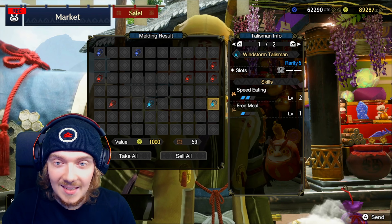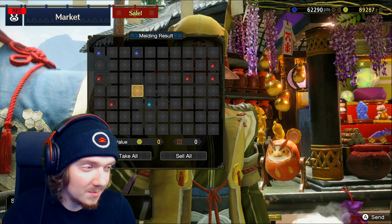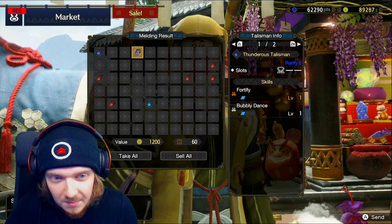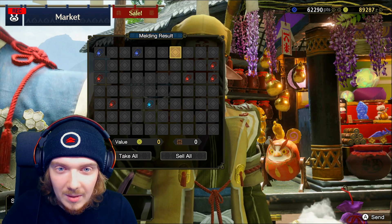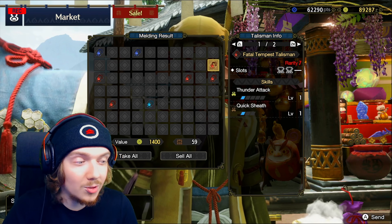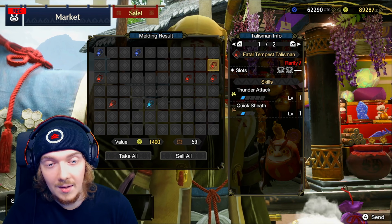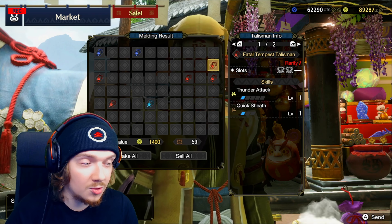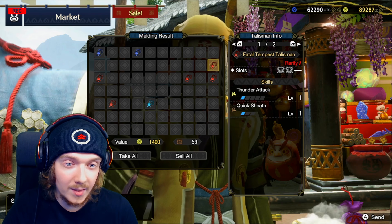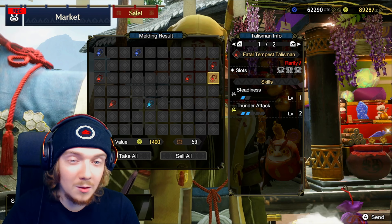Last one — Speed Eating and Free Meal — feel like we got some stinkers here. Speed Eating two and Attack Boost one with a slot — kind of meh. Fortify and Bubbly Dance — I like it for the Bubbly Dance and the level two slot. Thunder Attack and Quick Sheath — this one's only really good because it has two level two slots. For a thunder longsword build with Quick Sheath, Thunder Attack, and two level twos to slot in Critical Element — that's actually quite good.